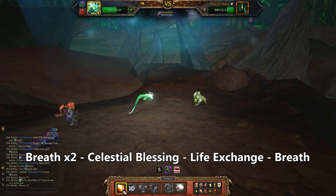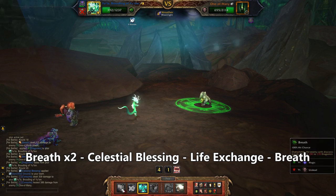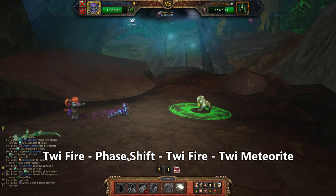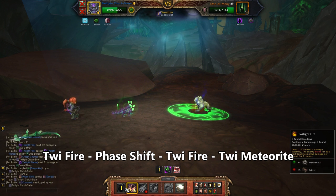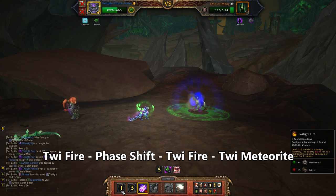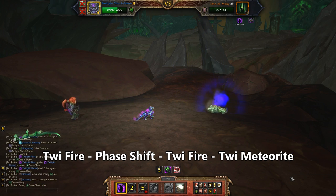He just used Cannon so bring in Eula, use Breath twice and then Celestial Blessing. Baby Life Exchange and then Breath until Eula dies. Our Clutch Sister is still clutching on, so Twilight Fire, then Phase Shift, then Twilight Fire followed by Meteorite — and that does the trick. It's probably okay if you lose track of your move order. Just dodge the cannons, do damage as best you can, and get at least one juicy early Life Exchange. I believe in you.